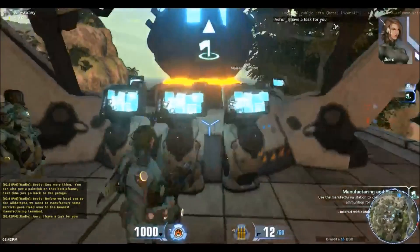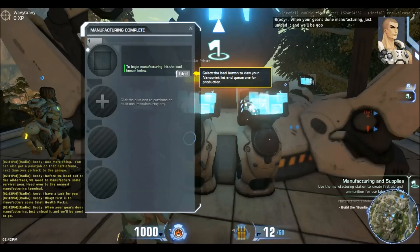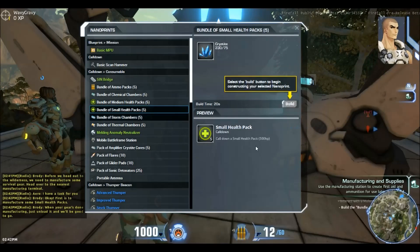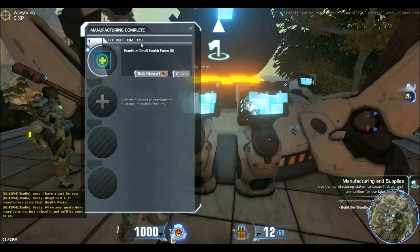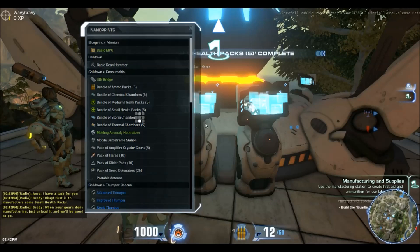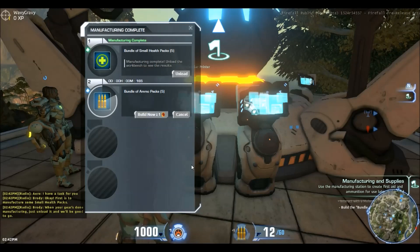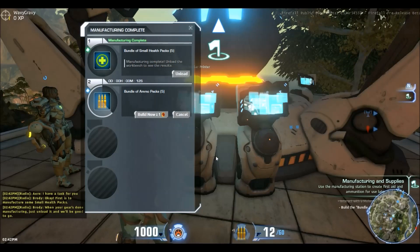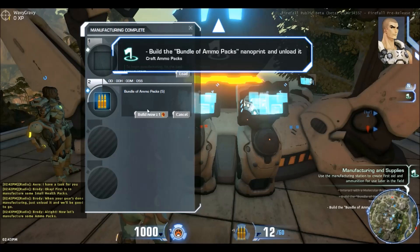This is your molecular printer — it's going to be very important. First, manufacture some small health packs. When your gear is manufacturing, just unload it and we'll be good to go. You can start something at one molecular printer and pick it up at any other one in the game world. My health packs are done — now let's manufacture some ammo packs. I've got the bundle of ammo packs in the works.